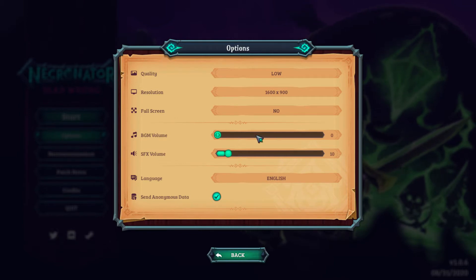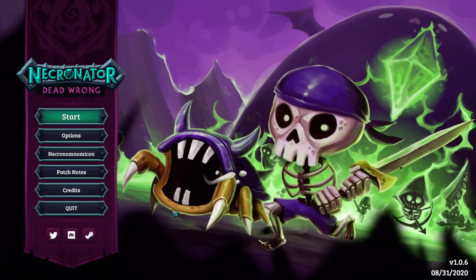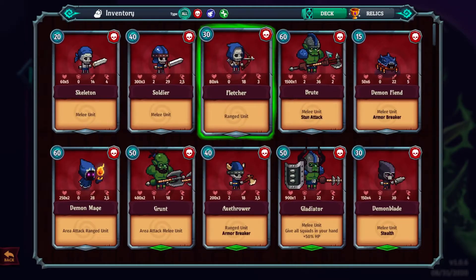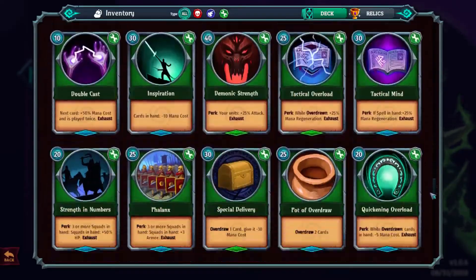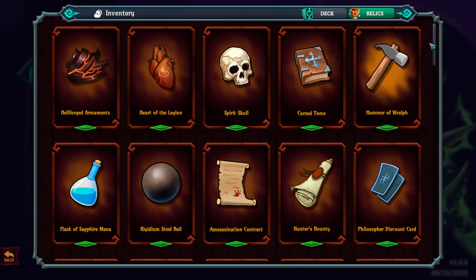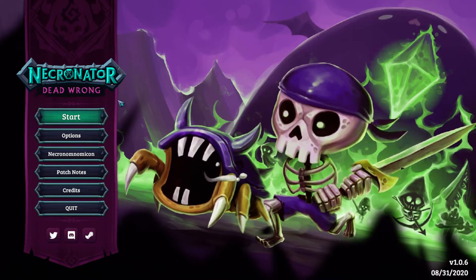As you can see, we have a fullscreen option, we have resolution working properly, sliders for music — so everything you want is there. Let's check languages — we have quite a lot of them actually, so languages are fine. The game is still in early access. The Necronomicon has information on the cards and units — spells, support skills — and there are also relics, just like Slay the Spire relics.